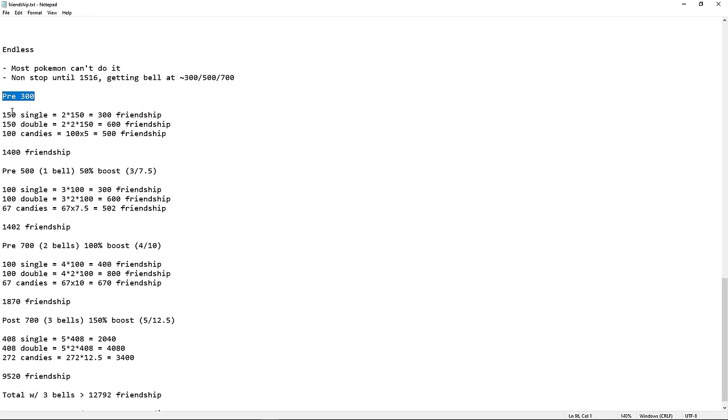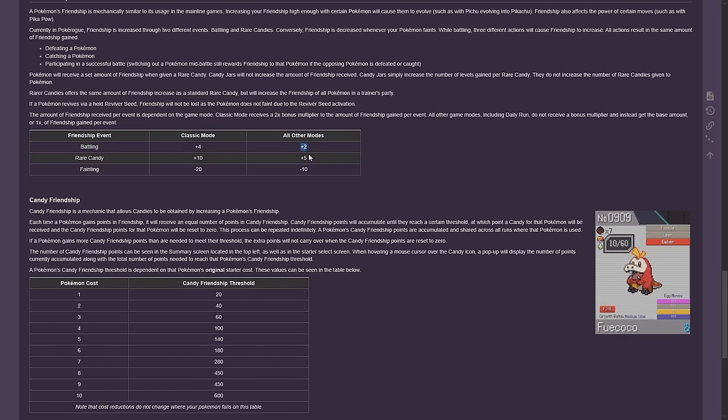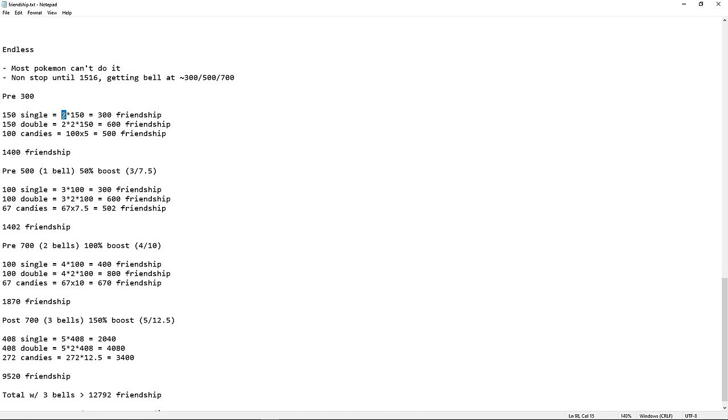Before floor 300 in Endless: that's 150 single battles, 150 double battles. Remember in Endless we get less friendship — plus two and plus five. So: two times 150, plus two times two times 150, plus 100 candies times five. That's 1,400 friendship before floor 300.